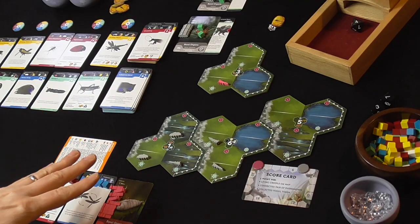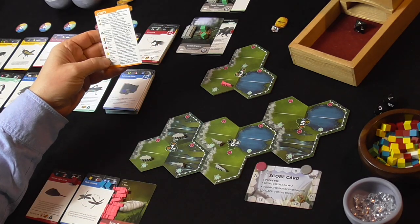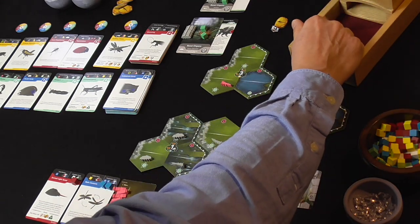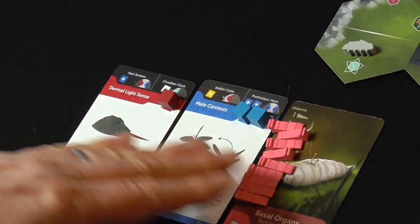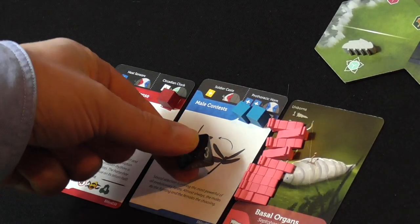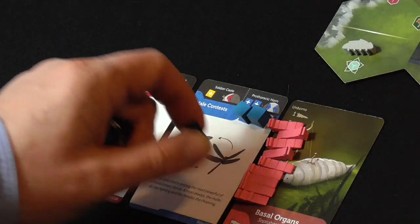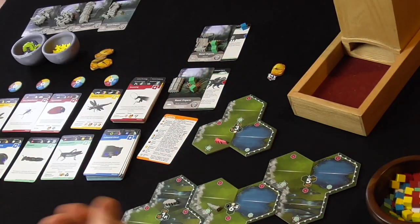Right now nobody has a completed pheromone, so no points. They've got half, half - nothing over here for me. The next event is a mutagen event: we roll the dice, and the number of dice we roll depends on what mode of game we're playing. We're using four d6, so we're rolling four dice and we take the highest number. That becomes the maximum number of organs that your species can have, and if you have more than that you have to start culling those organs.